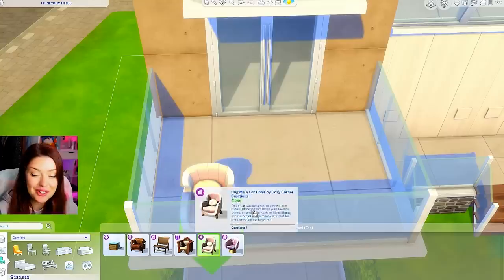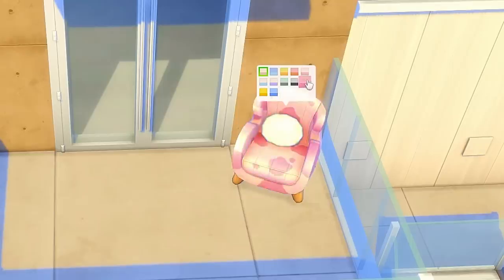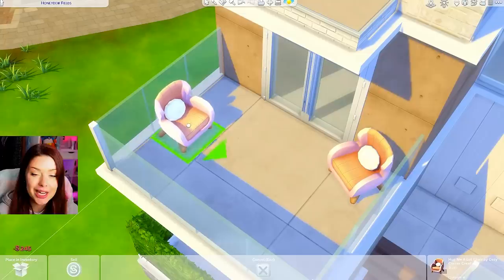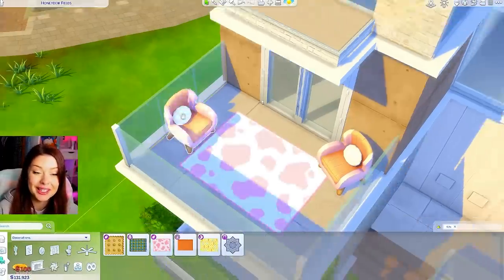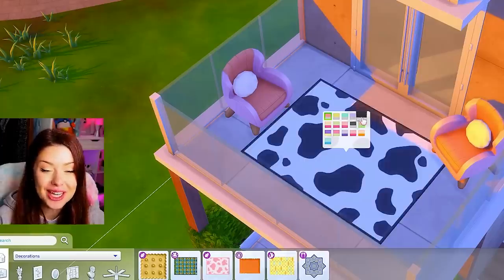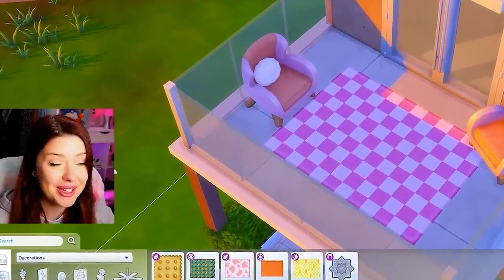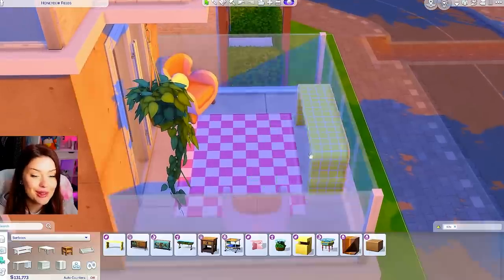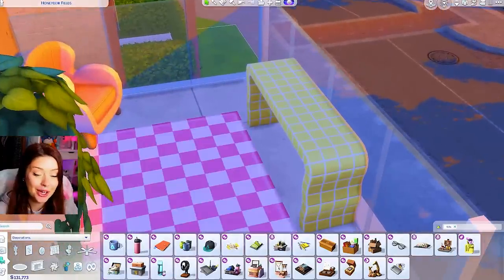The pastel side is going to be on the left. I really want to use these pretty new chairs — they have tons of really fun swatches. Let's go with the pink and orange, so we'll do two of those. I might put a really funky rug out here — like this one with cow print and checkers, which makes my heart very happy. We'll do the hanging plant on the side from the Blooming Rooms kit, and maybe we could also put this table out here with some clutter on it. There are so many options in here.